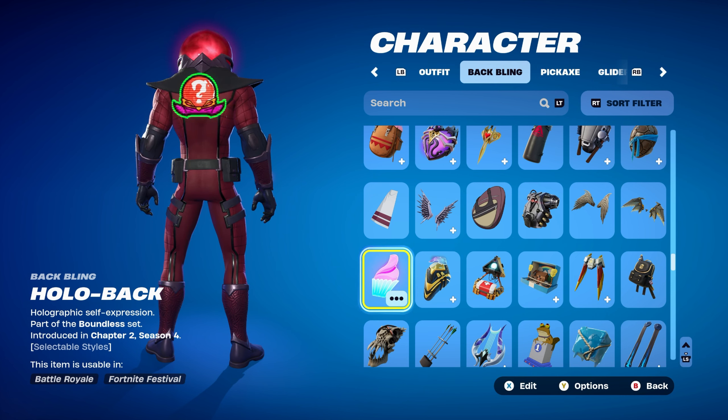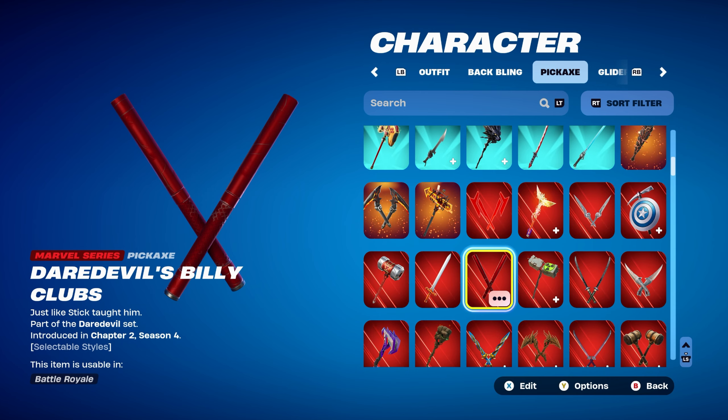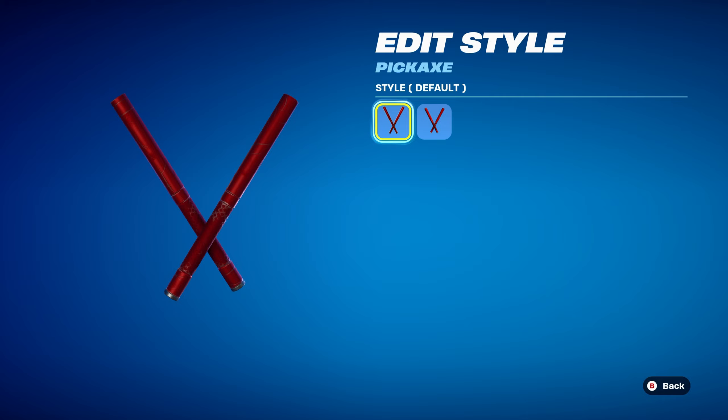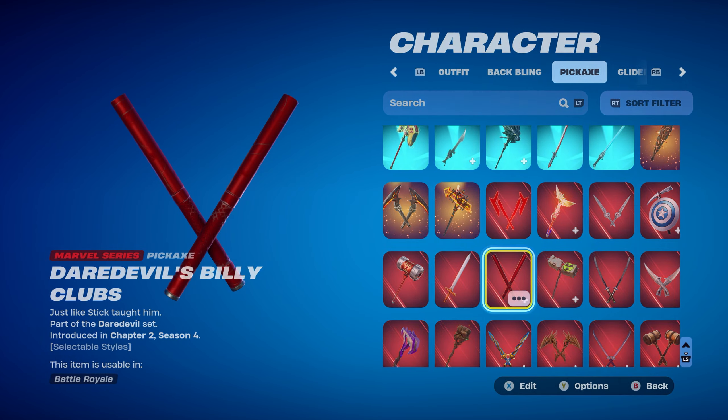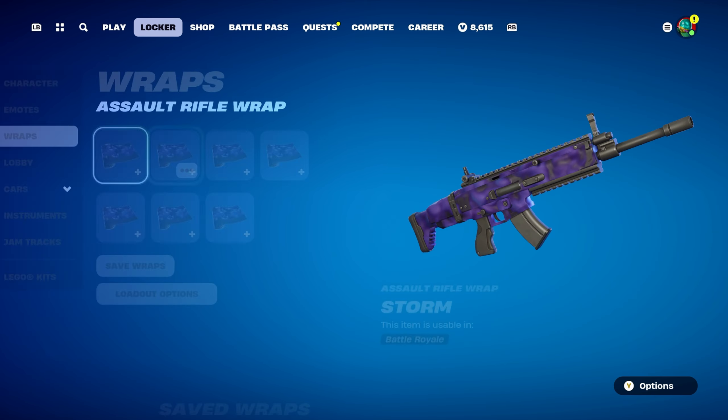Combo 10 — the final combo: Back bling is Mark of the Slayer, a Gaming Legends series item part of the Ultra Nightmare set, introduced in Chapter 4 Season 1 — Doom Slayer's back bling. If you don't have it, use any other red holographic back bling, such as a Marvel one, Star Wars one, or Piccolo's Demon Symbol. Pickaxe is Daredevil's Billy Clubs, a Marvel series pickaxe part of the Daredevil set from Chapter 2 Season 4, using the default style — though you can use the illustrated style. The final weapon wrap is Storm, part of the Stormstalker set, introduced in Chapter 1 Season 9 — a nice animated purple and black wrap to switch things up from the red and black theme.